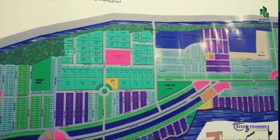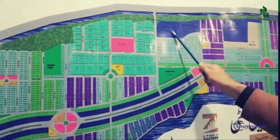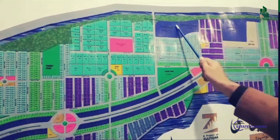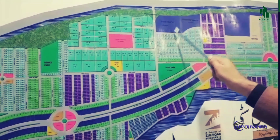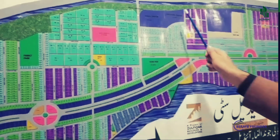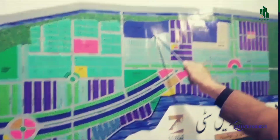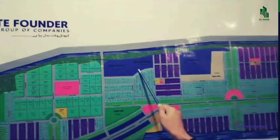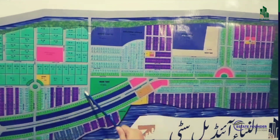There is also a sports complex in 45 kanal. It includes a clubhouse with cricket, hockey, and football, and 2 grounds available. There is actually a 125 kanal area. The execution is available, with nearly 5 kanal plots explained. There are also 3 operators and 2 computers available.